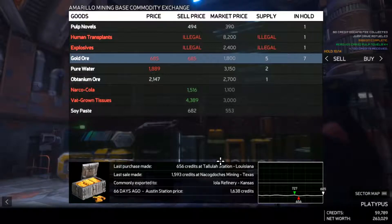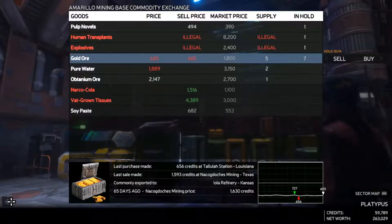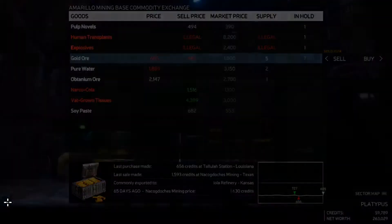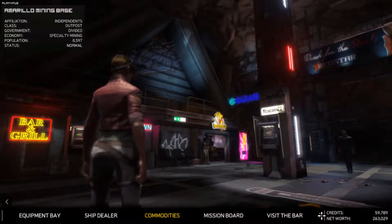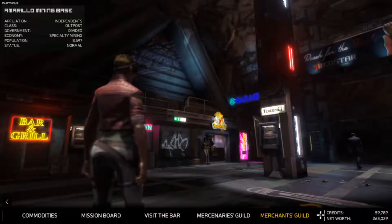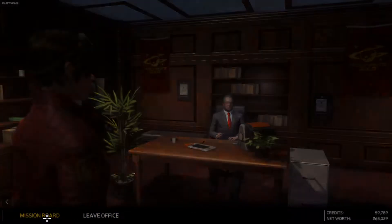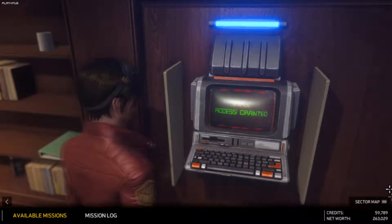We have to sell it somewhere else because even though we would make a little bit of money here, it's just nowhere near what we really want. So let's go to the merchants guild. Yeah, let's see if they have a decent mission for us. We're ending up there in cash for almost 60 grand.